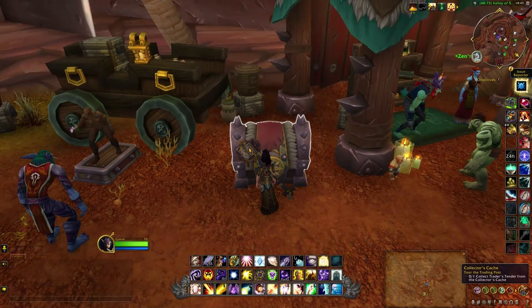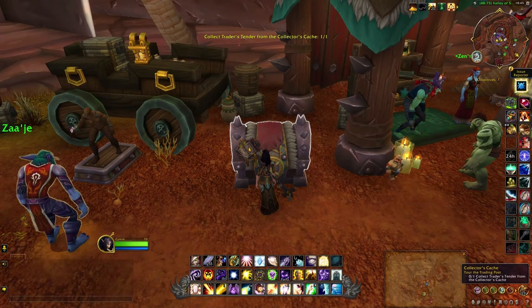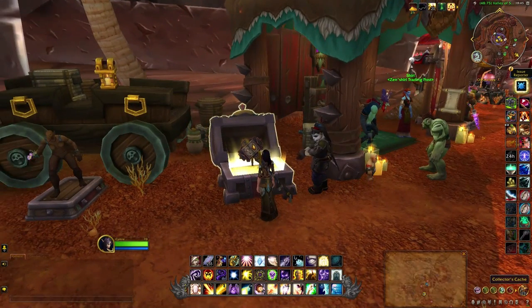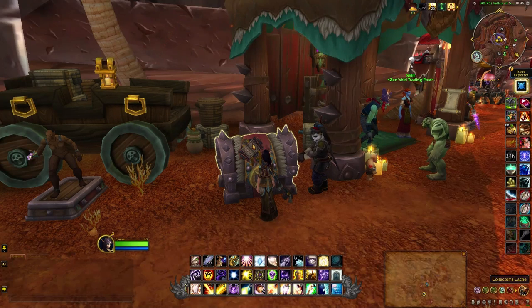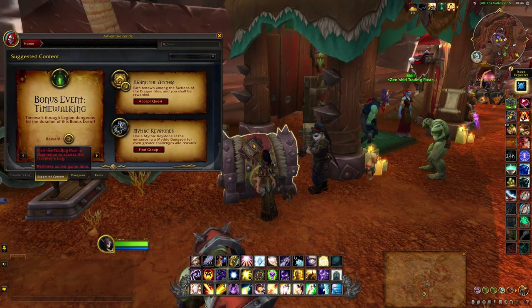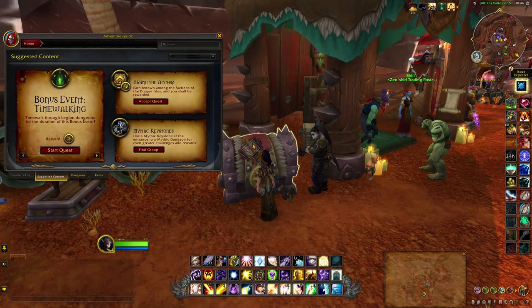So this is the thing that you can empty at the first of the month, and then they fill it up — I'm guessing it might be like the garrison cache. To check your progress, you need to open the adventure guide and there should be a new section. It says 'why is active game time?' — well, I do have active game time. I'll have to check this out tomorrow since it's not officially open yet.